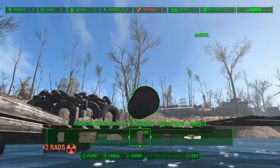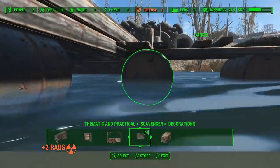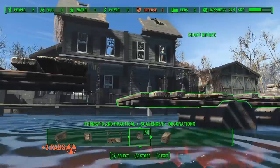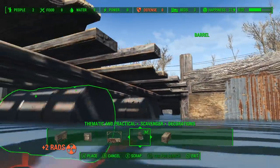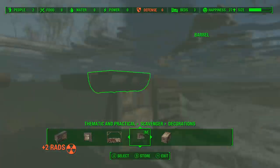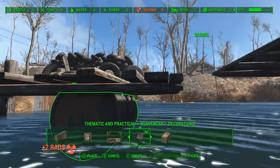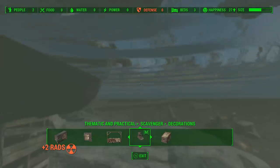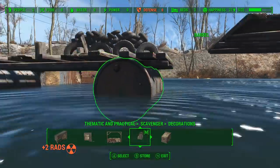Now we're going to support this walkway, and here's what I talked about earlier — the trouble the water gave me. When you're sitting in the water, that current just wants to pull you towards the shore. In retrospect, I should have used a floorboard to make a little platform to stand on while putting this into place — would have made it so much easier, but I eventually get it in place.